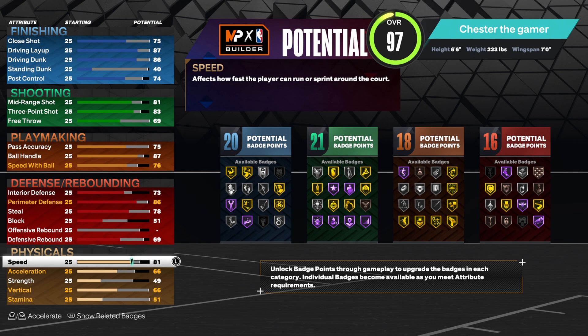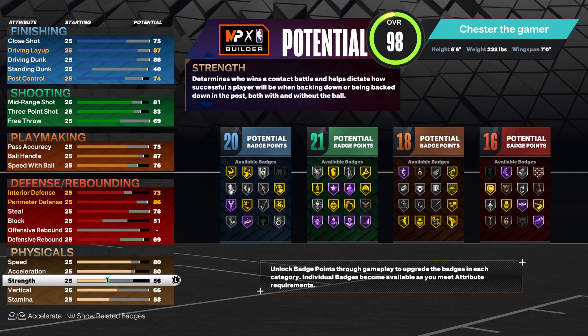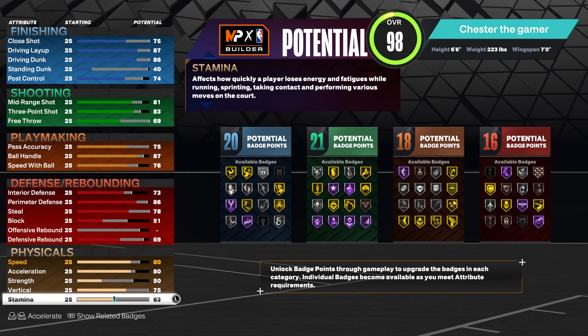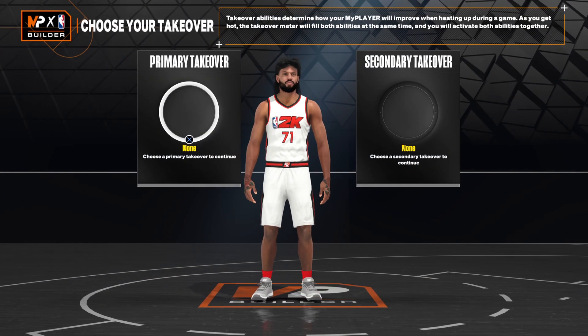And then your physicals: go with the 80 speed and acceleration, and then a 50 strength, and then a 75 vertical, and then the rest on stamina. And there you have it — 16 defense badges, 18 playmaking, 21 shooting, and 20 finishing, which is pretty solid for this build.